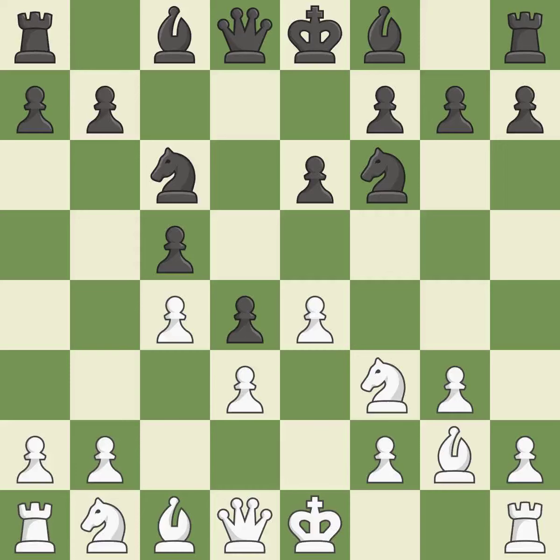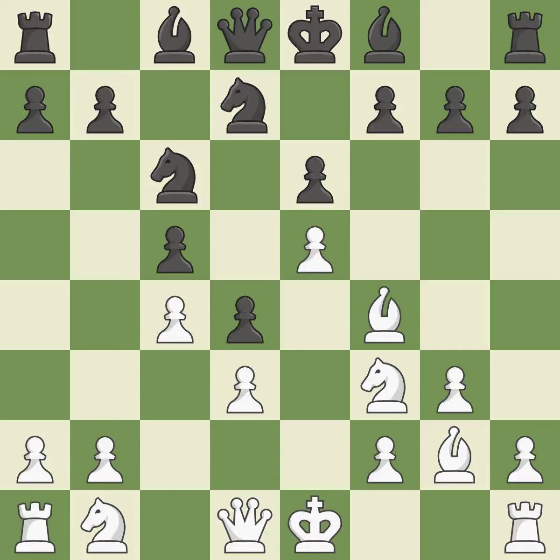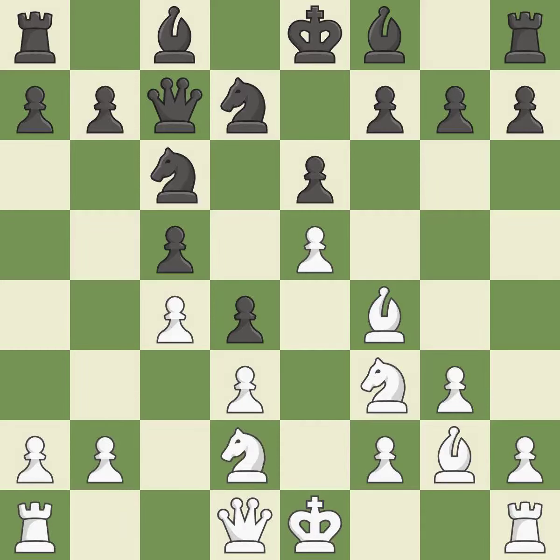This develops a knight from its starting square, activating it. This strikes a rival knight. The knight is now on a square that is more secure. This defends the pawn that was attacked. Not the finest — this is incorrect. This misses a chance to strengthen a pawn's defenses.